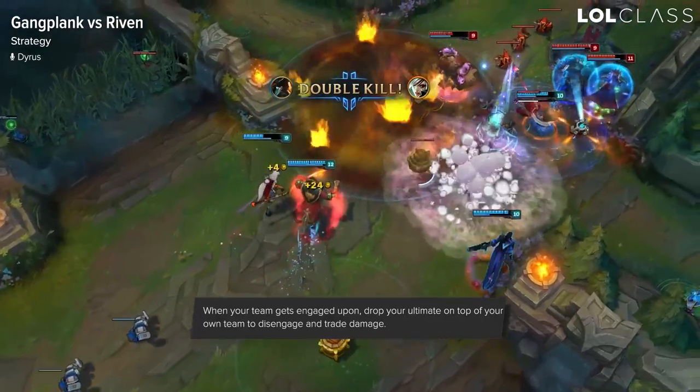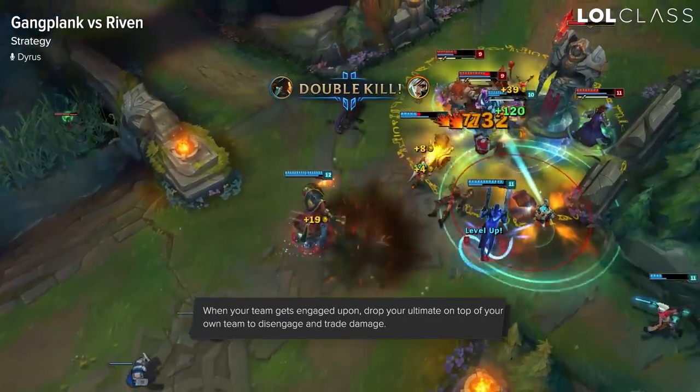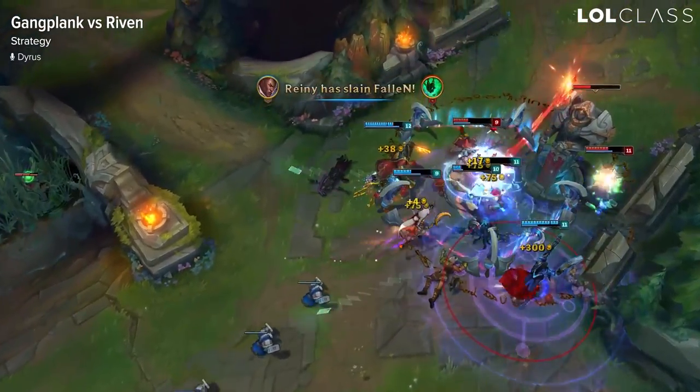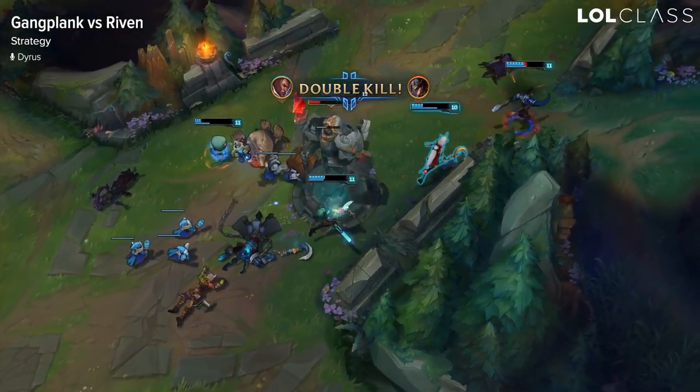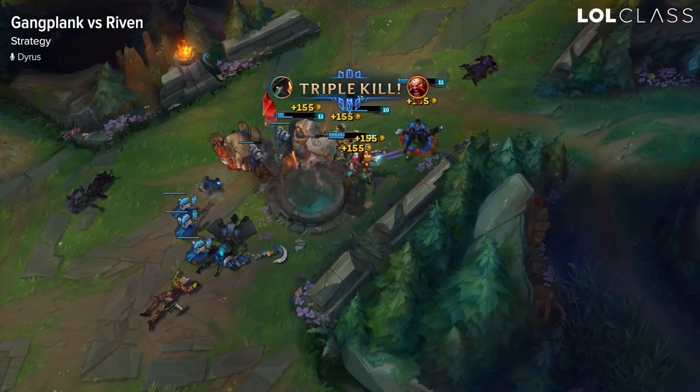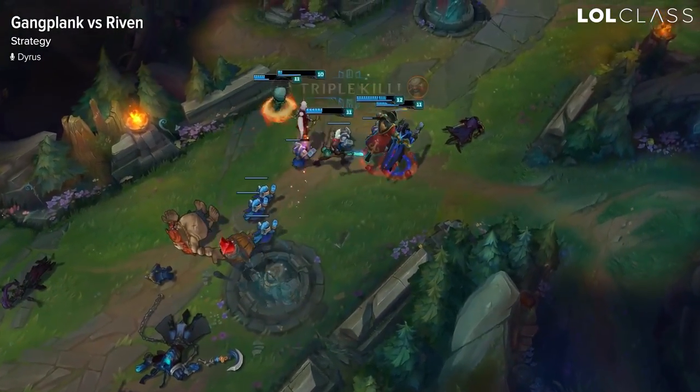When the enemy engages on you, throwing your ult on yourself or your teammates is very, very effective because it zones out the rest of the enemy team. And if they don't respect it, they start to take even more damage than before because Gangplank's ult is just really, really strong in general.